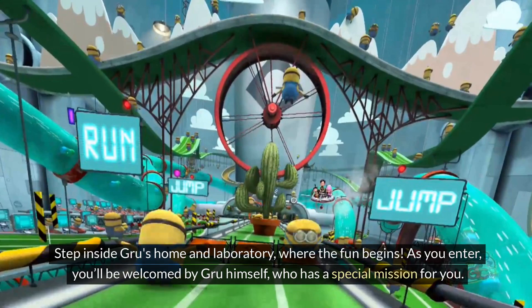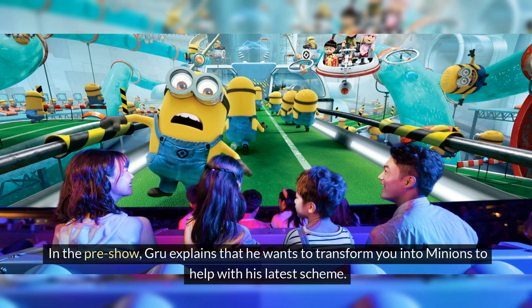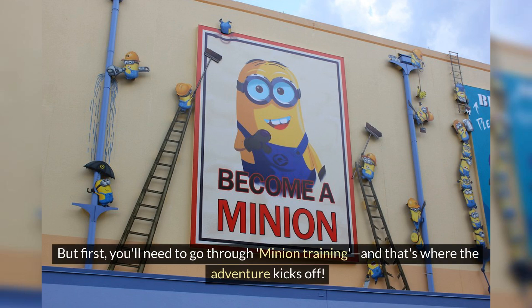Step inside Gru's home and laboratory, where the fun begins. As you enter, you'll be welcomed by Gru himself, who has a special mission for you. In the pre-show, Gru explains that he wants to transform you into minions to help with his latest scheme. But first, you'll need to go through minion training, and that's where the adventure kicks off.